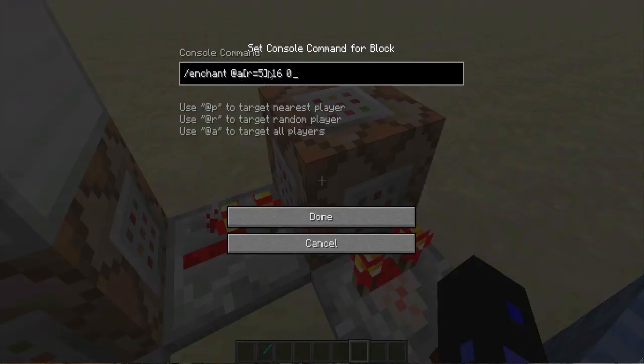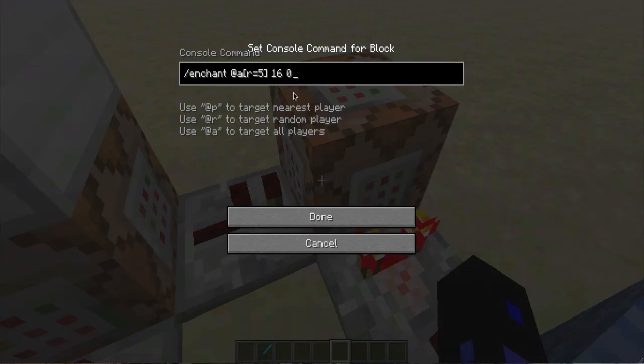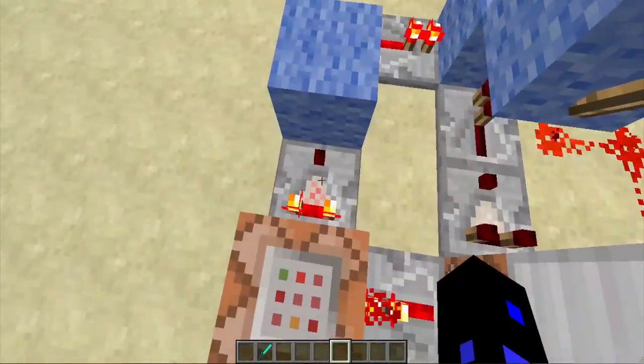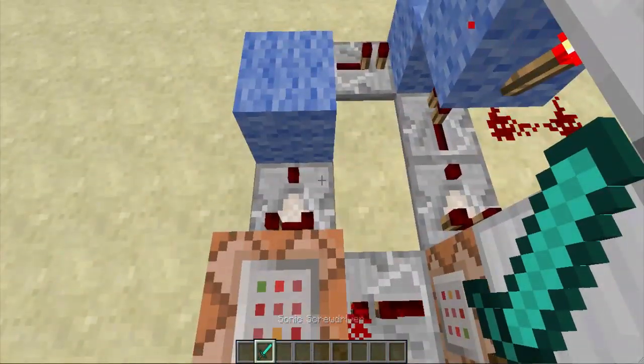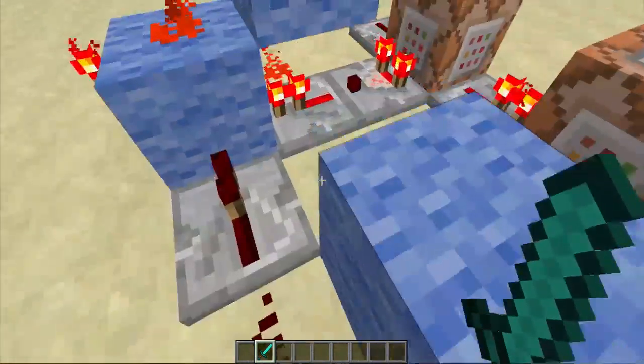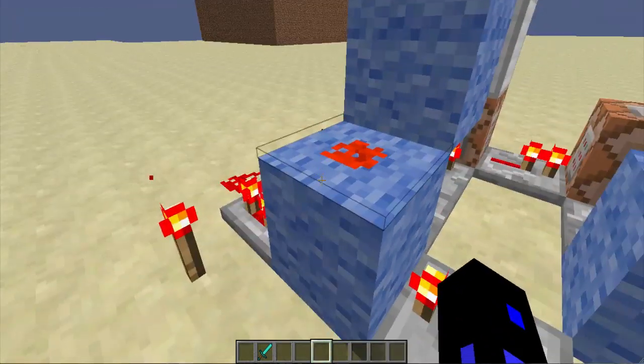It enchants all players with radius equals five, with enchantment 16 which is Sharpness — and can only be applied to swords — and zero, which will actually remove the enchantment. When the enchantment is successful and you're holding a sword, this comparator will not output.